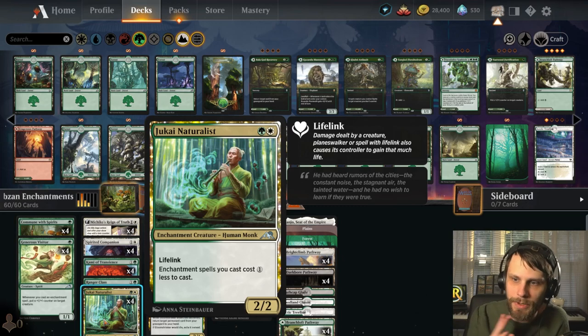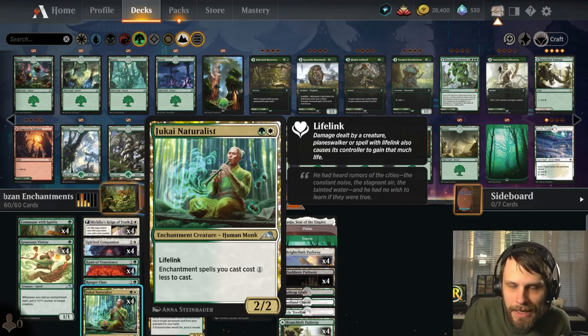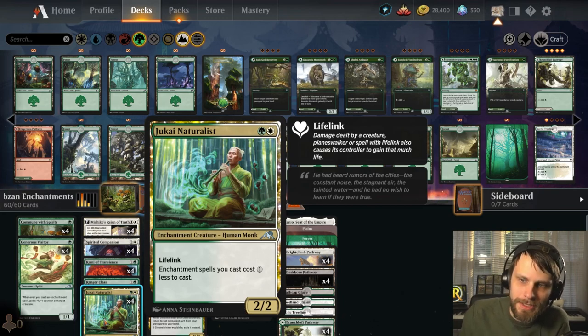In the two-drop slot, one of my favorite new cards — we've got the Jukai Naturalist, a two-mana 2/2 with lifelink. Enchantment spells you cast cost one less to cast. That is massive. We do have the full four in here because that's just insane for this deck — it's going to cheapen up everything for us.